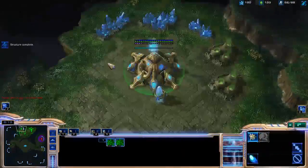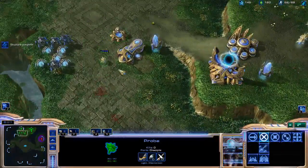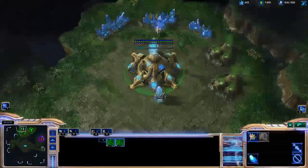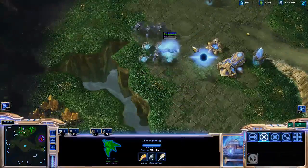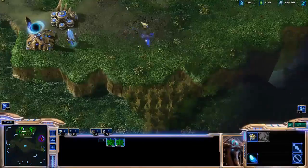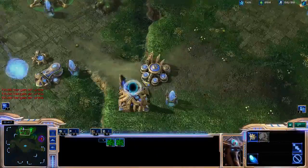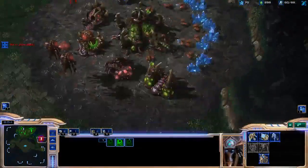Now I'm going to move out, transfer my probes, build another gateway. My Zerg opponent has gone for an early push that failed and I can basically counterpush. But before counterpushing, hallucinate a Phoenix. Check to make sure if your Zerg opponent is making additional units to try to all-in you more, or if he's making more drones, because that will affect your reaction.